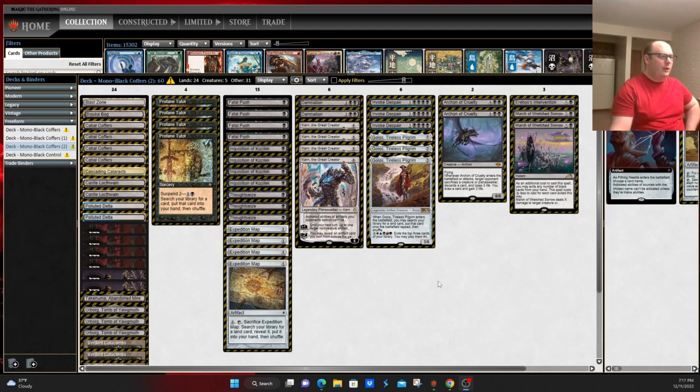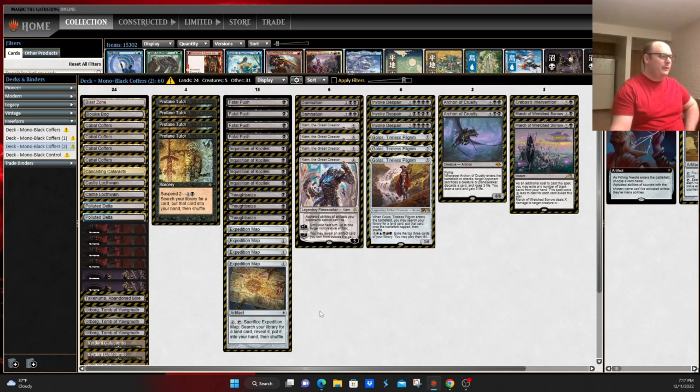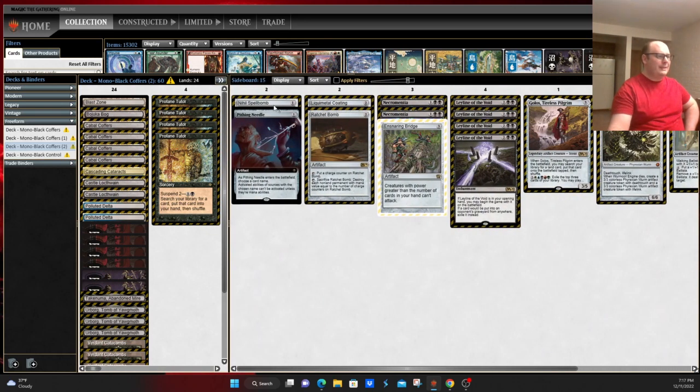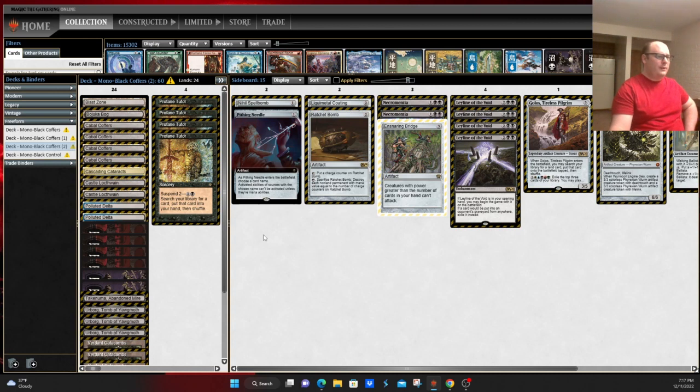This last version is kind of an amalgamation of all the different things we've talked about — the Inquisition and Thoughtseize plan, Expedition Map, Fatal Pushes, Damnations. This deck goes from one to four or five and above, running a couple copies of Archon of Cruelty. Overall this is one of the more balanced versions of the deck — still running Castle Locthwain and such, but not necessarily the land destruction plan of some of the other versions. Nihil Spellbomb is here as additional graveyard hate alongside Relic of Progenitus or Tormod's Crypt. Necromancia is a way to, once again similar to Stonehorn, get rid of your opponent's key cards.